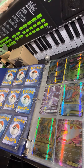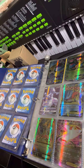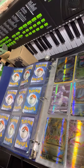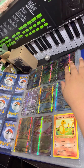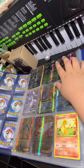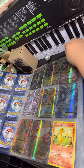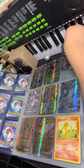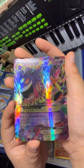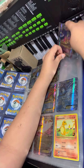Here's the Mega Venusaur and this is Omega Gengar. This is Omega Gengar, which is in the EX — one of the best Pokémon cards I have. This is where you can see it better. This is Omega Gengar, and as you can see there, it's kind of shiny.